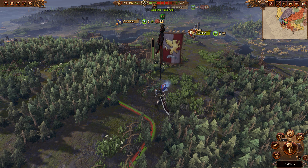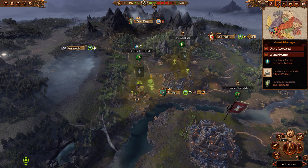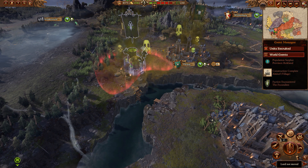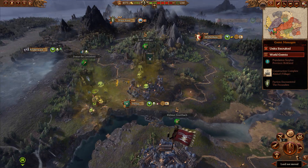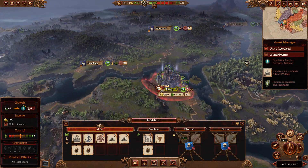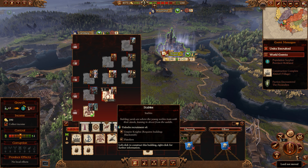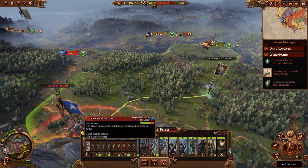Let me go ahead and end turn to get into turn four. We got some world events - we have encountered a faction. This is the Fulcundites; they are Chaos-affiliated. That is Festus the Leechlord. That's a little concerning. Besides that, we have a population surplus in Reichland now and we can use that to build more stuff. Let's go to Altdorf and build a stable - that will allow us to recruit Empire Knights, as well as pistoliers which don't need any special buildings. Now let's move on to this settlement and engage.